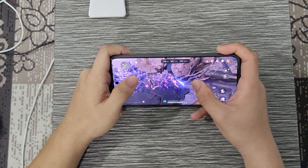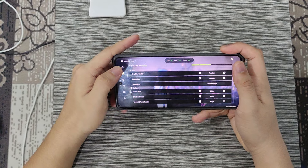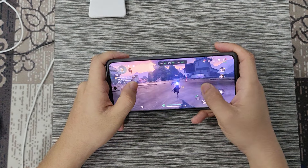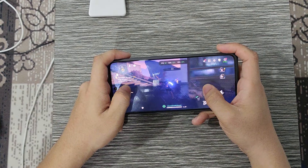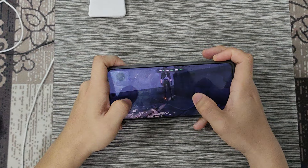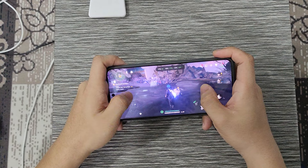Now we are in the game. We are getting average 29 to 30 FPS. Let's check the settings as well. We are using the default, but we are setting to 60. We are already overloading the graphics. It is almost hitting 60.